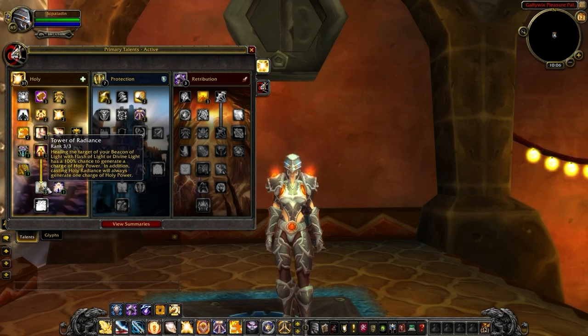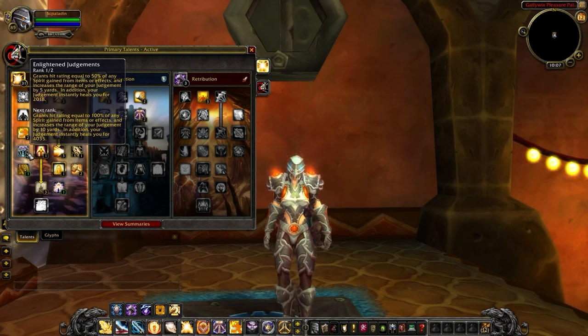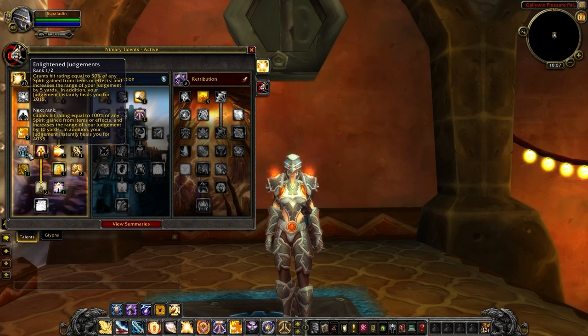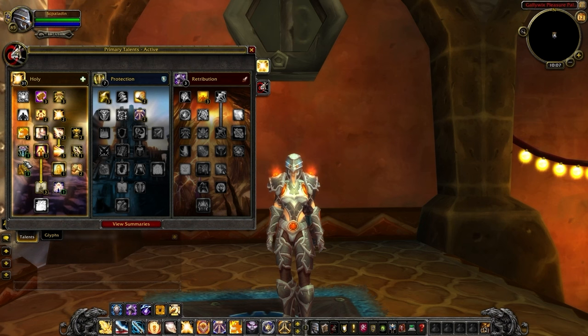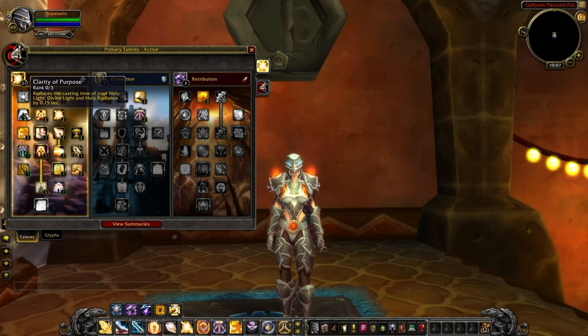Tower of Radiance is a new talent that synergizes with our new Holy Power spender, Word of Glory. This ensures when you heal your beacon target with Flash of Light, it generates Holy Power, allowing us to cast Word of Glory as one of our highest single target heals. Enlightened Judgment converts a percentage of our spirit into hit, meaning we don't need to gear for hit. The current talent build is more offensive and works well with Double Caster or 2v2 with a melee. In comps where you may need to sit back and heal, drop 2 points in Denounce for 2 points in Conviction, and drop 2 points in Blazing Light for 2 points in Clarity of Purpose.